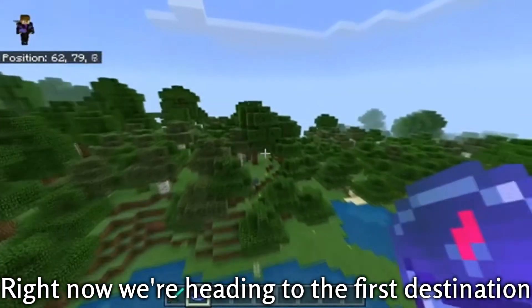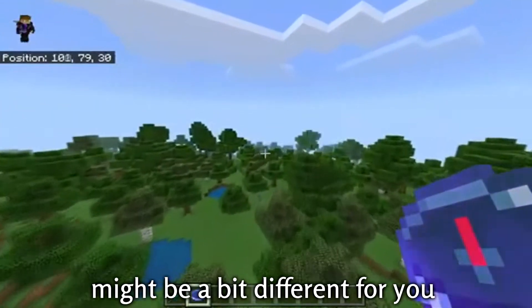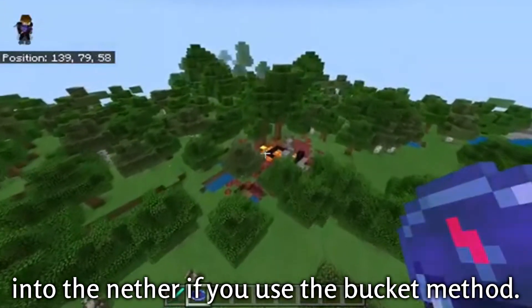Right now we're heading to the first destination, which is a ruined portal right near spawn. It has some nice looting side of it, which might be a bit different for you depending on your device or version of the game. It could be a quick and convenient way to get into the nether if you use the bucket method.